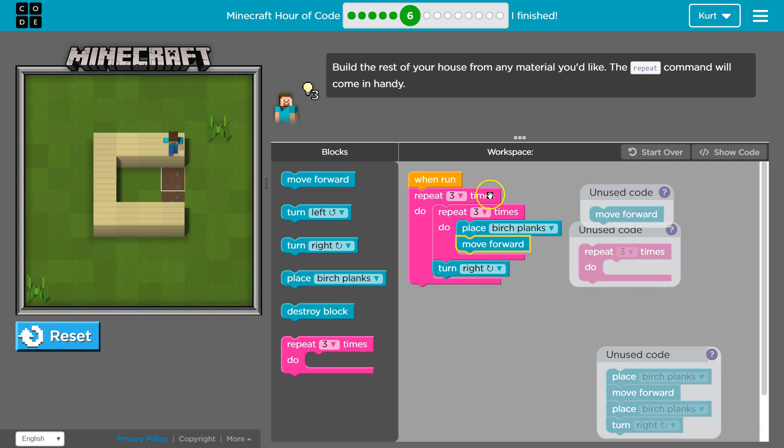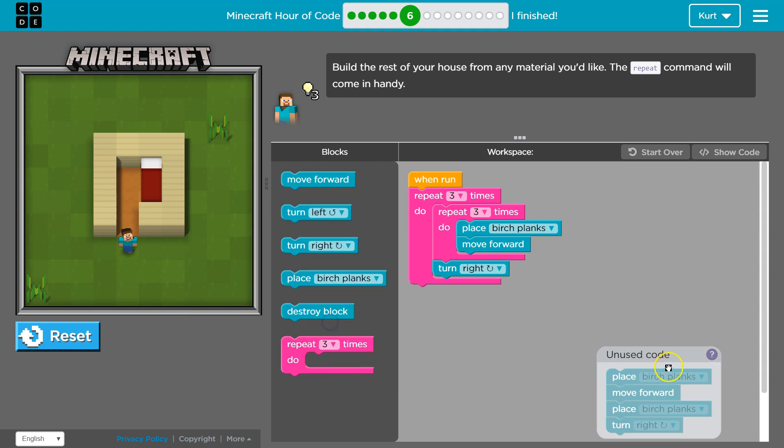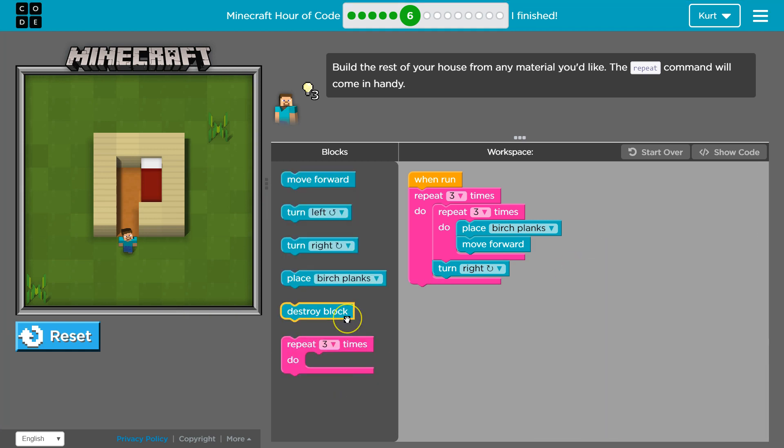What's happening here is we're going to repeat all of this three times, and then inside of that, we need to three times repeat: place birch plank, move forward, place a plank, move forward, place a plank, move forward. And once we hit three times on that, we then turn right. Look how little code we could use — this is the best solution.